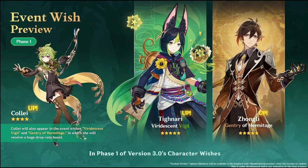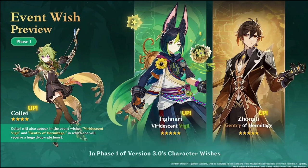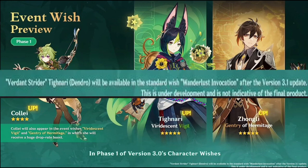Moving to the 3.0 limited character banners: they will have double character banners for 5-stars. The first one is Tighnari, the new character, and it will come with 4-star Collei. The other banner is Zhongli, also with Collei as a featured 4-star. Note that Tighnari will be available in the standard banner after 3.1.